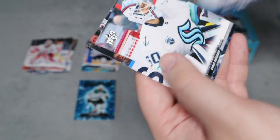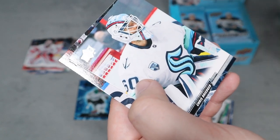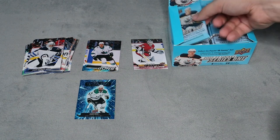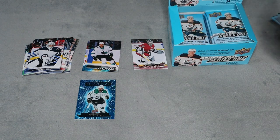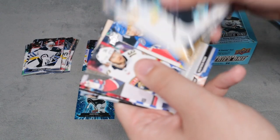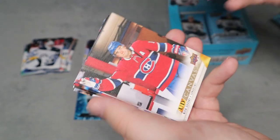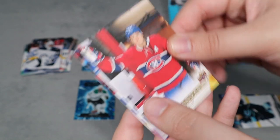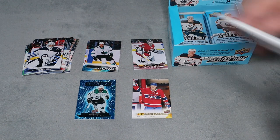The rest are base. I like that Chris Driedger card — I love goalie cards, you guys know this. Next pack here, we do have a checklist and we do have another canvas for Nix Zuki. As you guys have probably seen from my other videos, I love collecting canvas cards as well, and that's a really nice canvas card for my collection.